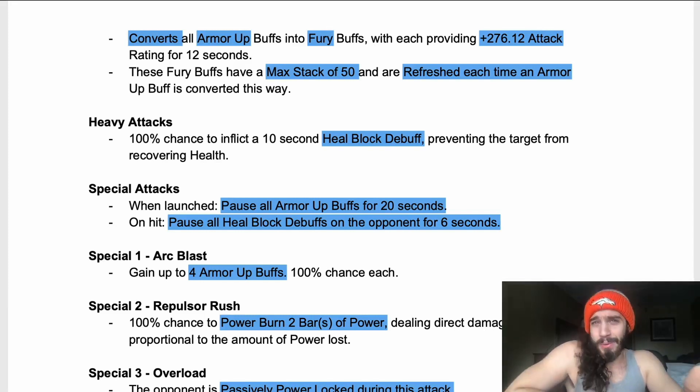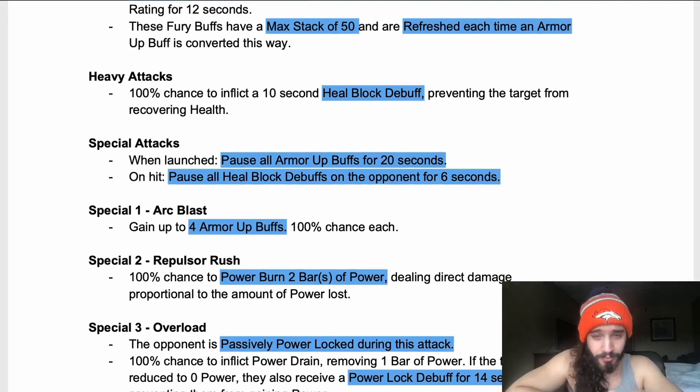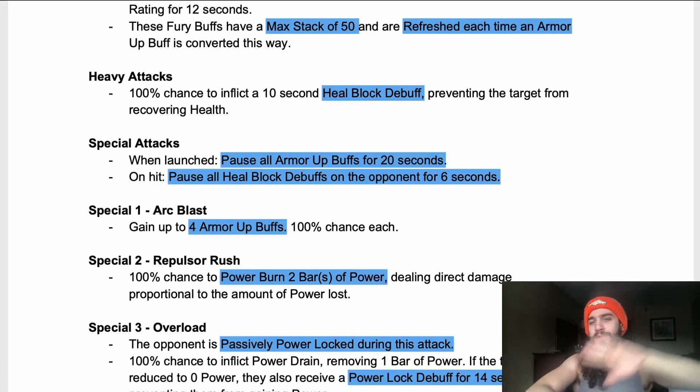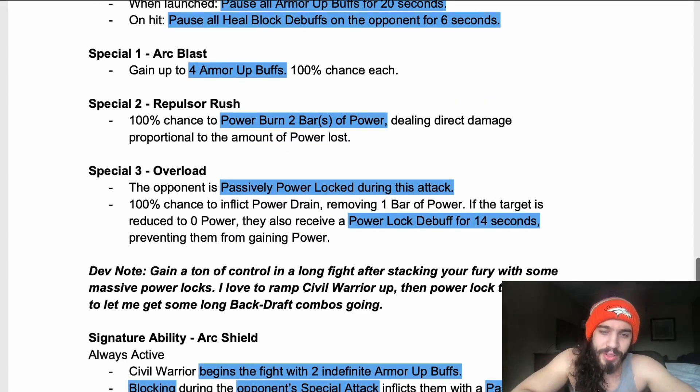Throw around eight, nine, or ten special ones — combined with the armor-ups from the start of the fight and from every five hits — and you'll gain those furies pretty fast, especially in long fights where you just keep ramping up. Special two has a 100% chance to power burn two bars of power, dealing direct damage proportional to the amount of power lost. Special three: the opponent is passively power-locked during the attack, with a 100% chance to inflict power drain removing one bar of power; if reduced to zero, they also receive a power-lock debuff for 14 seconds.